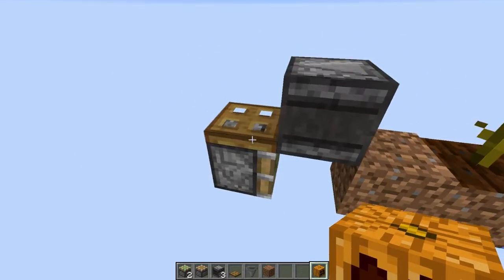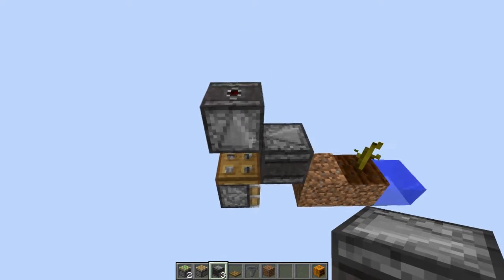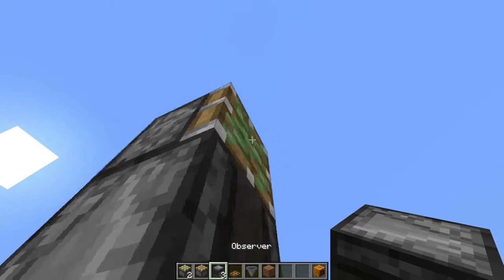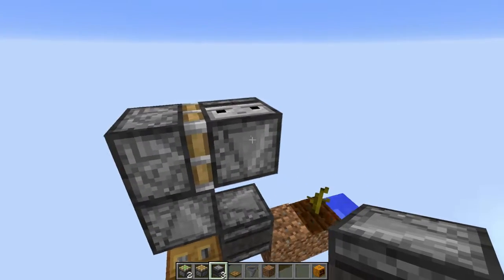When it's broken, it pushes back once more. To finish this build, place an observer face-up — it detects the update from the trapdoor and outputs into a sticky piston with an upside-down observer on the face of it. The cool thing about observer blocks is that pistons can push them and they will give an output on the way out and back in.